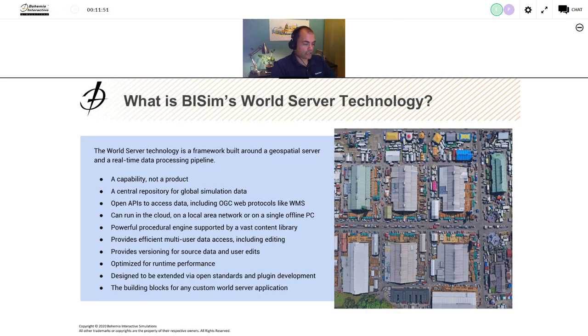The World Server technology can run in the cloud, on a local area network, or even on a single offline PC. The entire World Server system can run on a laptop — using data on your laptop, serving a VBS 4 or another runtime client also on that laptop — completely disconnected and still doing everything it needs to do. It's scalable in that sense. It has a powerful procedural engine supported by an extensive content library with hundreds of high-fidelity tree models.